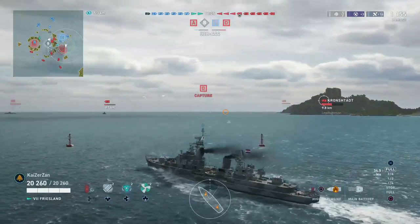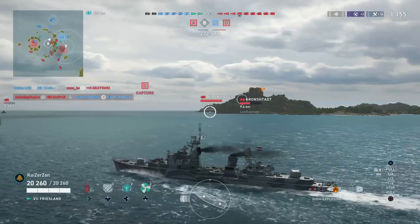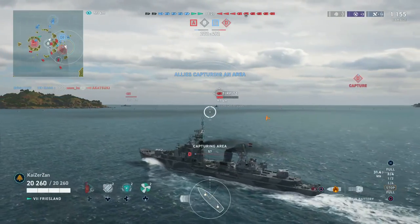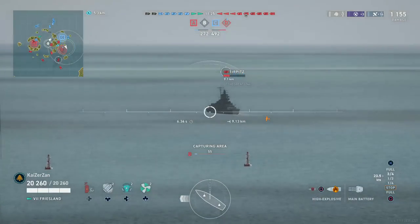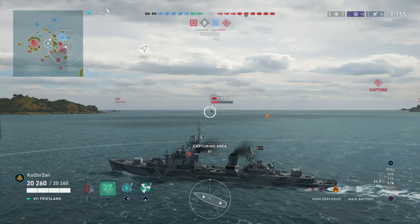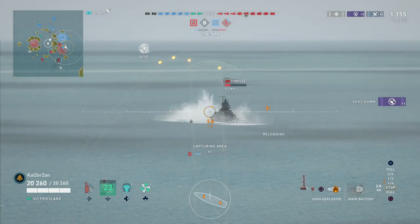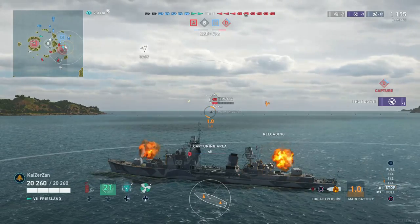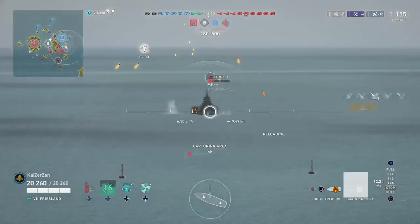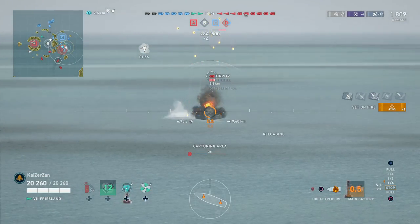If he pops his radar, the Turpets and the Kronstadt could potentially shoot us, so we want to be very careful. As we move into the cap, we keep an eye on the minimap watching the carrier squadrons. We don't want to get bombed here, so we drop our smoke screen knowing he's coming straight after us, then go full stop so we don't continue moving in a predictable pattern.